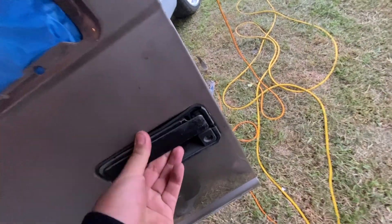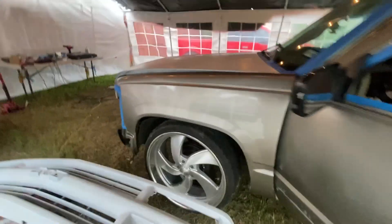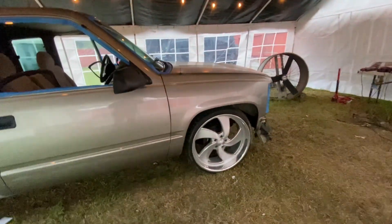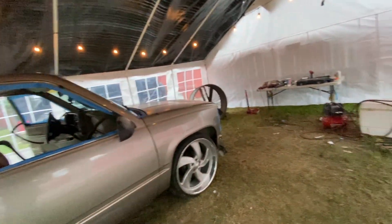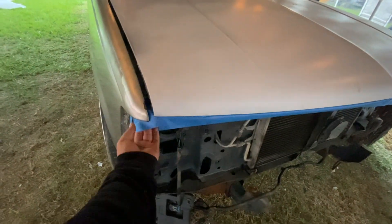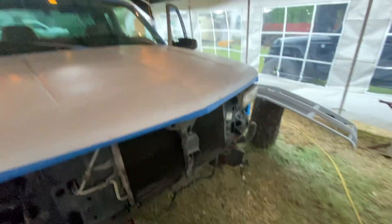I took off the trim piece that goes right here. I don't think I'm going to take off the door handle - it's broken so I don't know how. I'm trying to take off the mirrors right now, or I might leave them black. Nah, I think I'm painting them. So here it is so far. Now I'm going to add the plastic to the tape, sand down the whole truck, clean it, and then get ready for paint.